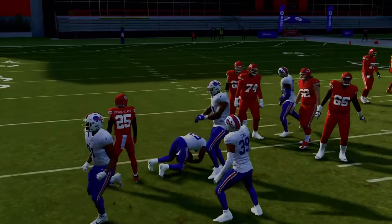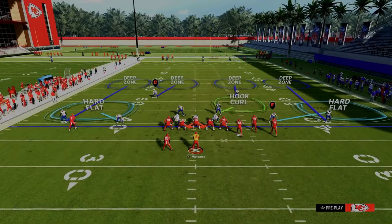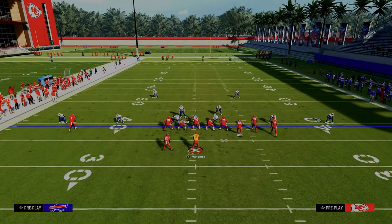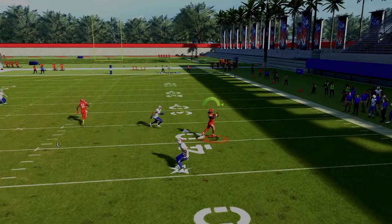So you're able to stop crossing routes and some of these little seam wheels or underneath wheel routes. Your user has freedom in the middle of the field. And if they run a streak-corner-flat combination to the right, those deep out zone knockouts are also going to do a really good job of playing that — it would be either a KO or an interception.